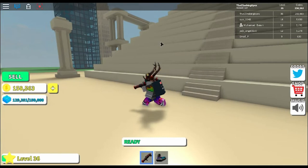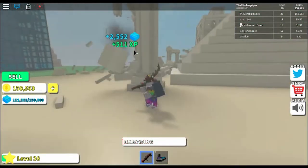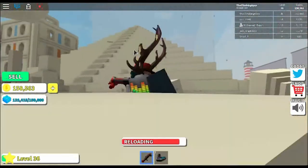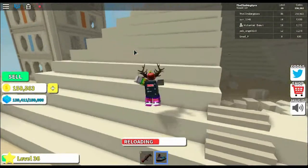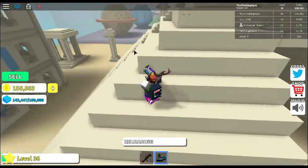Now on to the final level that I'm on — the pyramid and the sand desert. This is obtainable from level 30 until level 35. This map has only a desert, pillars, and just a big tower, as you can see from this gameplay.